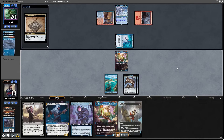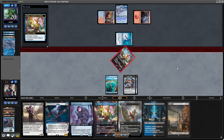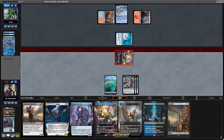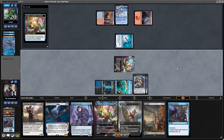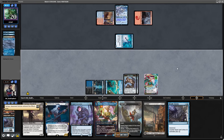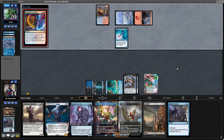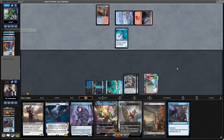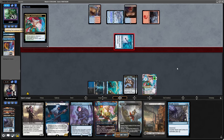I draw a card from the Bauble hoping to finally hit a land. I hit 2 lands — one of them is Basic Swamp, which is even better news. I have multiple options, but I decide I just want to flip Tamiyo this turn. Next turn I can play the Swamp, play Basim, play Tamiyo, trigger the Basim, protect my Tamiyo, and flip the Planeswalker. That is a good strategy for this game.